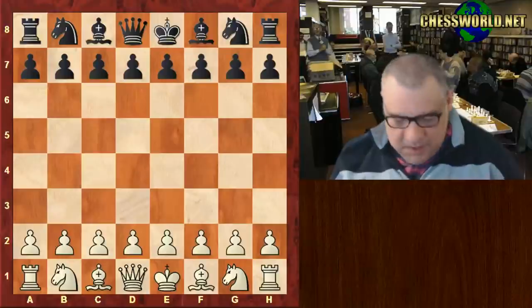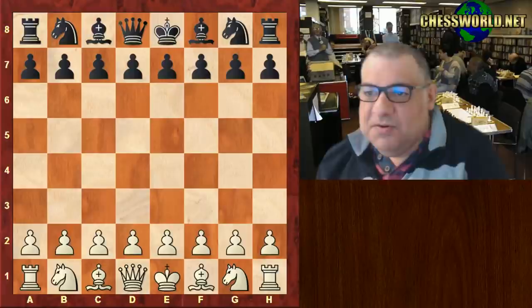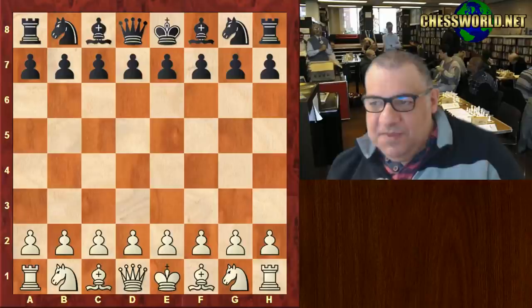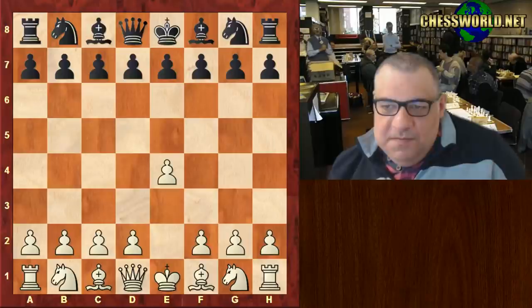Hi all, welcome to another five-minute chess nutshell. Let's have a look at Morozevich against Grigoryan. This is in the Lloydbank Masters 1994. So e4 for Morozevich, c5, knight f3, knight c6.